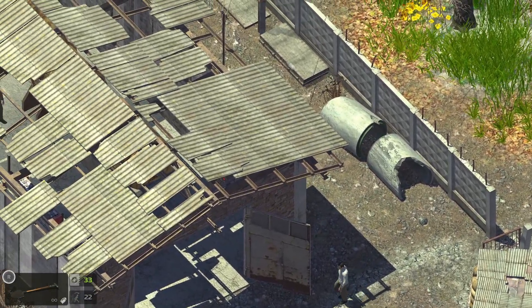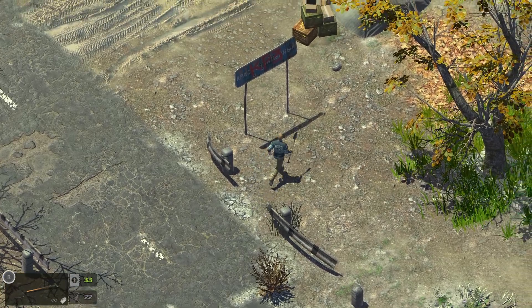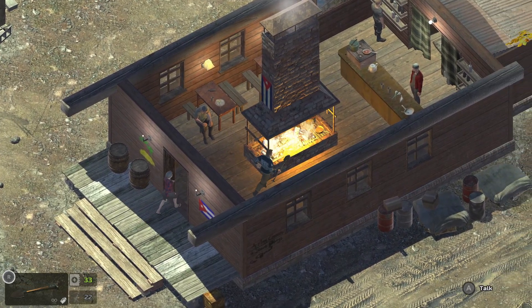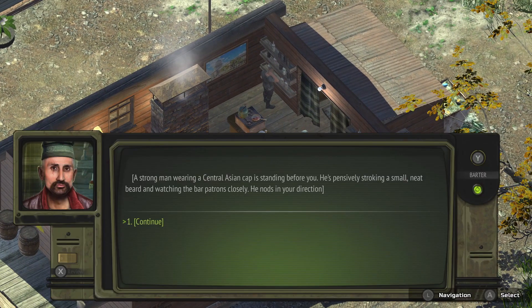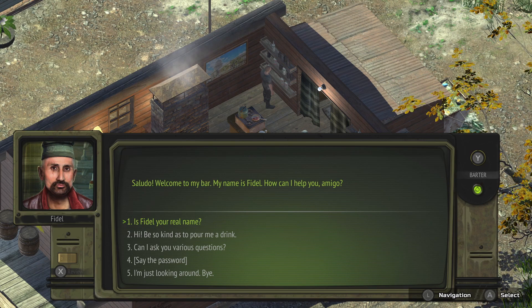I remember them saying Fidel was at some sort of bar or something, so we've got to find something reminiscent of that. There's a big construction site here. This guy looks... who are you? 'Short lad, about 18 years old, closely cropped.' Who are you? 'You'd better talk to chief Fidel — I'm only serving drinks.' Are you chief Fidel? 'A strong man in a central Asian cap standing before you, pensively stroking a small neat beard, watching the bar patrons closely.' Welcome to my bar — my name is Fidel, how can I help you, amigo?